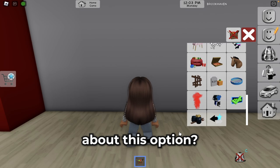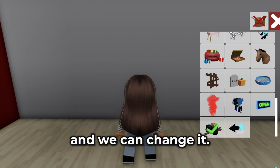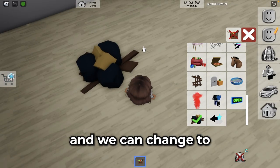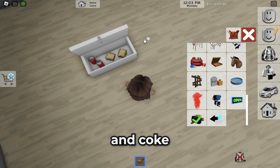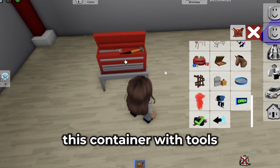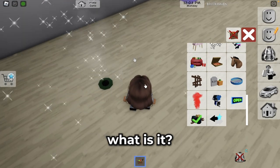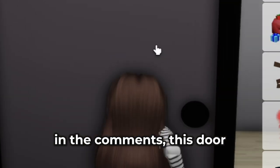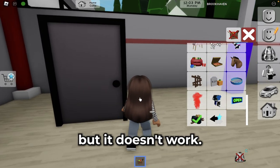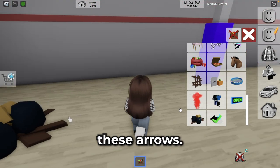Now I want to choose these garbage bags, and we can change it — put it here. We can change to a fridge with sandwiches and Coke, a container with tools, and other things. I really don't know what some of these are — if you know, write your opinion in the comments! There's also a door but it doesn't work, which is strange.